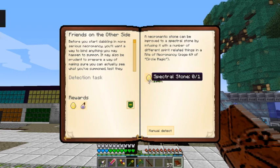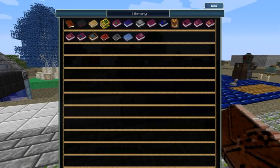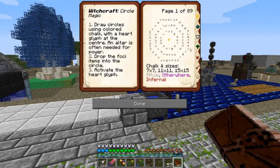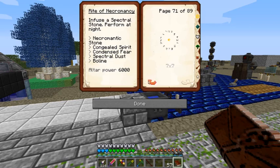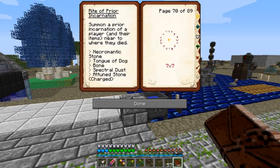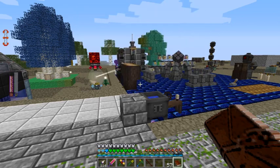Now all I need is this special Spectral Stone. Let's take a look at that. That would probably be under Circle Magic in Necromancy. Spectral Stone: perform at night. Necromantic Stone, Congealed Spirit, Condensed Fear. Oh, this is a couple of interesting new recipes.